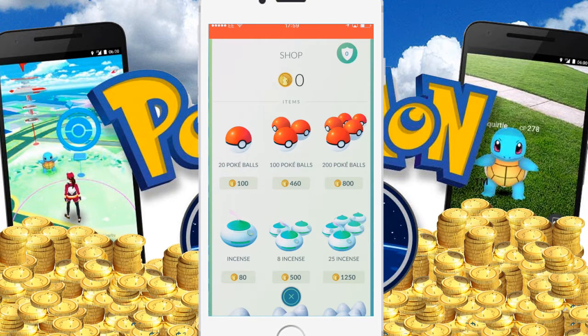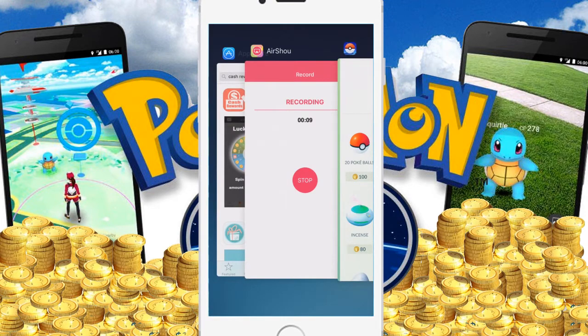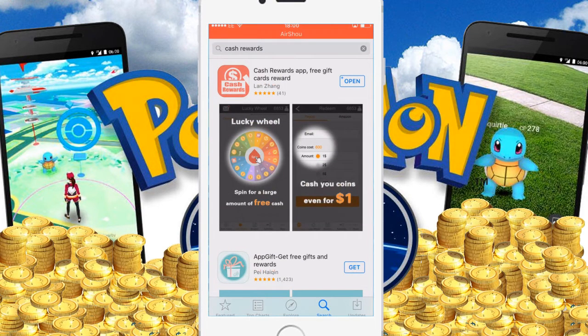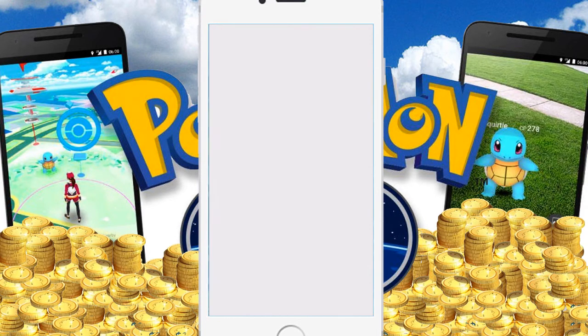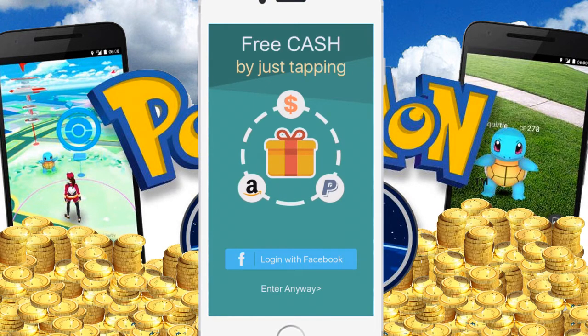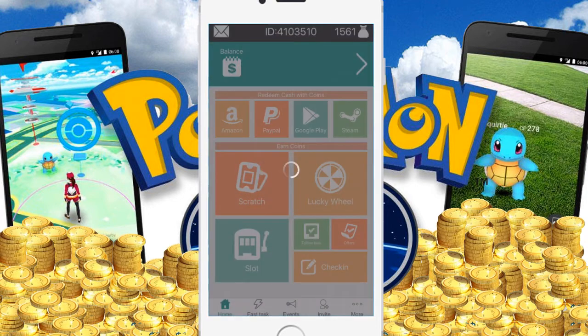So as you can see at the top it says zero. From here you want to make your way over to the App Store and type in 'Cash Rewards'. Once you've typed in Cash Rewards and downloaded it, you can open it up. On this page it will say log in with Facebook or enter anyway — you don't need to log in with Facebook, you can just enter anyway and it will still rack up your coins.